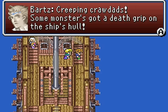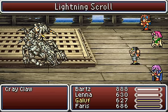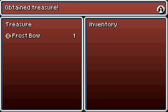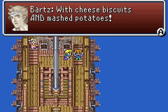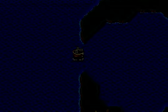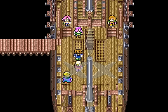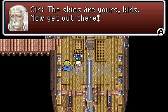Creeping Cray-Dads! Some monster's got a death grip on the ship's hull! Here's our boss, Crayclaw. This thing is weak against electric attacks — that is why I made Gallop a ninja, to make use of it. Use Thundara. I don't think we need any blue magic. Actually, we didn't need blue magic. Looks like that overgrown lobster just got served — with cheese biscuits and mashed potatoes! Looks like damage to the ship was minimal. We can use parts from the fire-powered ship to make the airship good as new. Sid? If you're just going to thank me, I don't need to hear it. I'll stay here and search for some clues about the Earth Crystal. The skies are yours, kid — now get out of there!